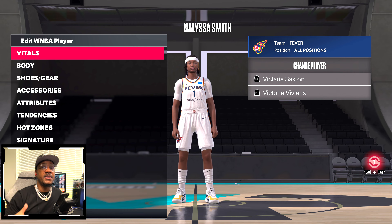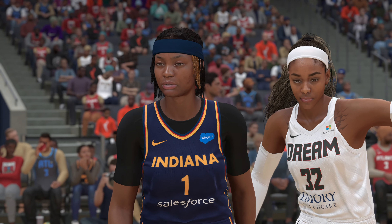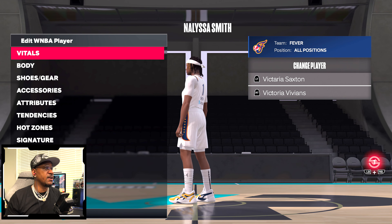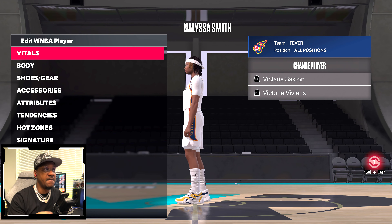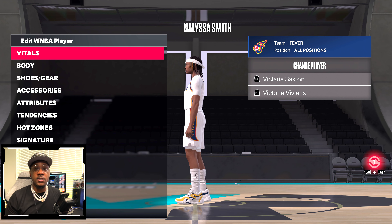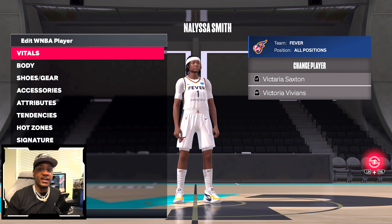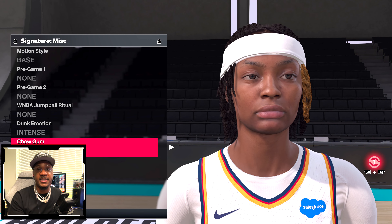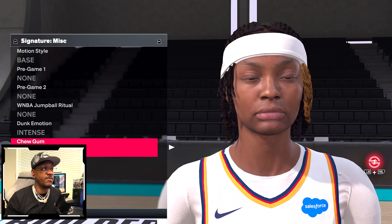Melissa Smith was updated in NBA 2K24 via the WNBA Season 3 update. Looking at the side profile first — it looks great, hair looks great, and she has the actual ninja head tie on her head as an accessory. Getting the close-up look in the signature tab, she looks like herself. The previous one looked nothing like this.